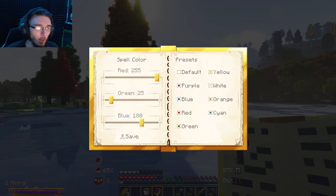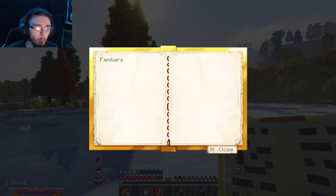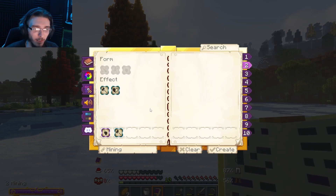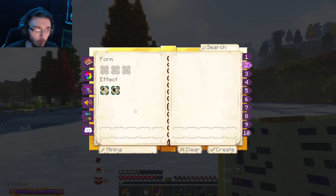We can change the color of our spells. I might do cyan — that'd be kind of cool. We have familiars, we have sounds. There's the tempestry, the fire family, and the guy family. I like the tempestry but I might make it a little bit quieter. Dynamic lights are turned on — I do like those.